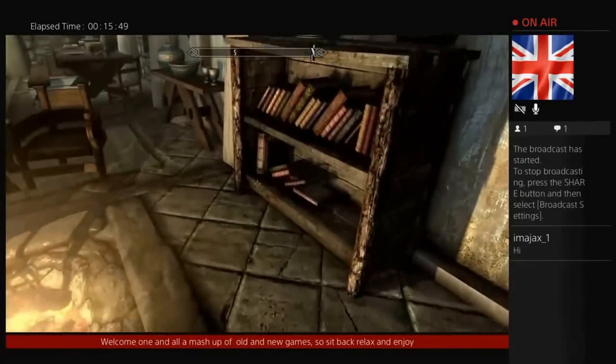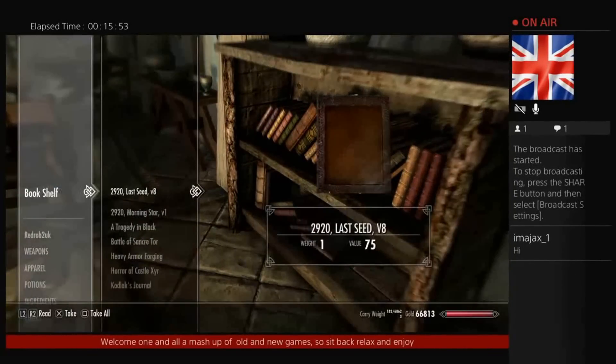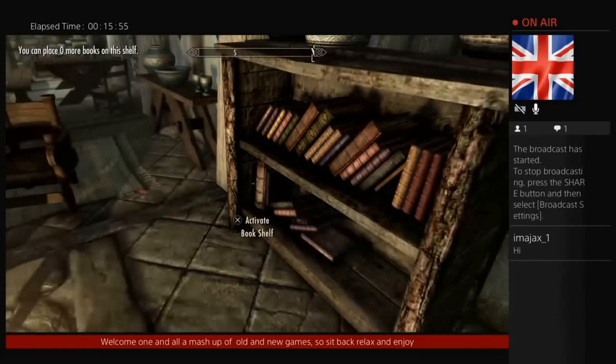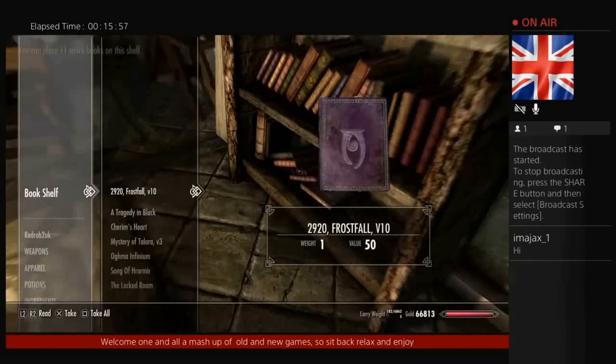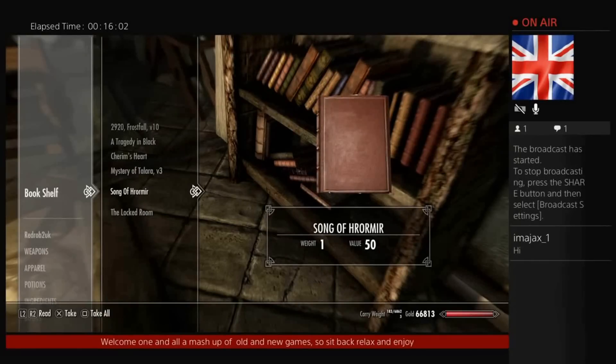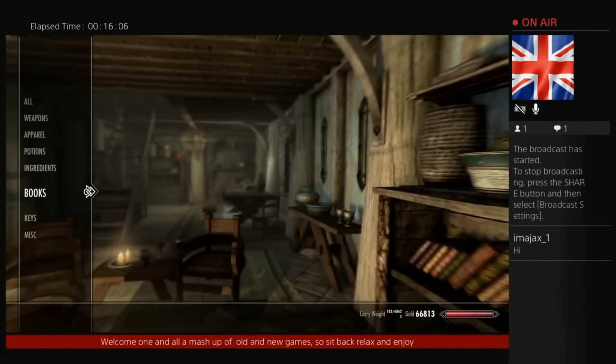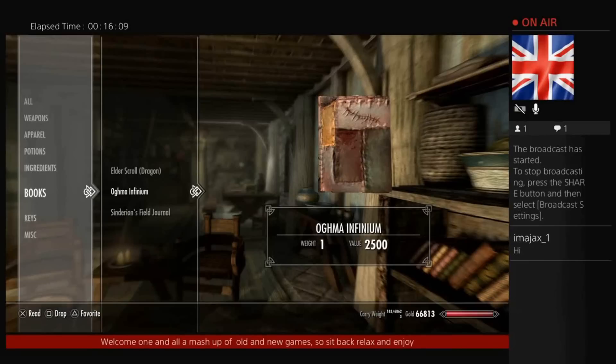You're augmenting the Oghma Infinium or whatever it's called, going to your bookshelf - wrong bookshelf - take your book out. Now this is the important bit: obviously highlight it, but what you want to do is at the same time press L2, R2 and Square on the PS4.